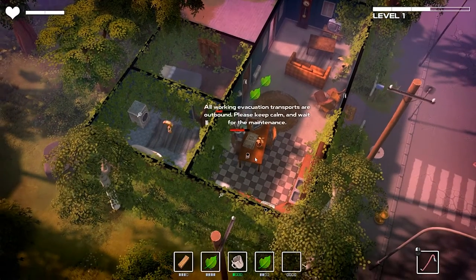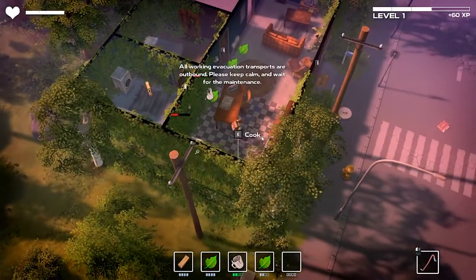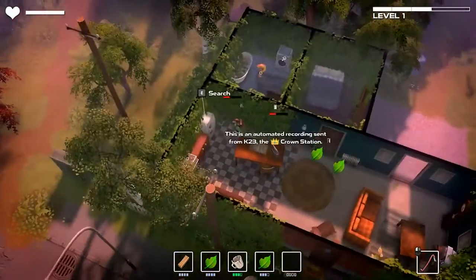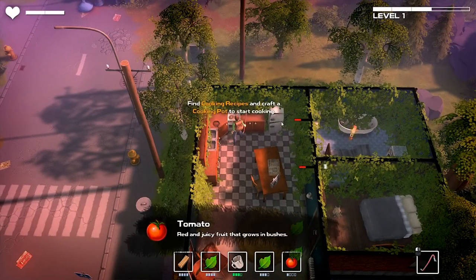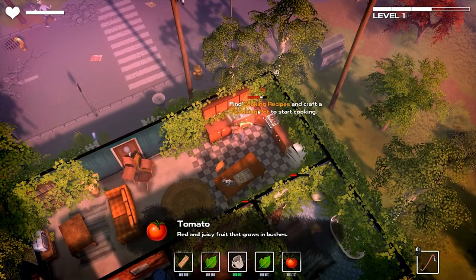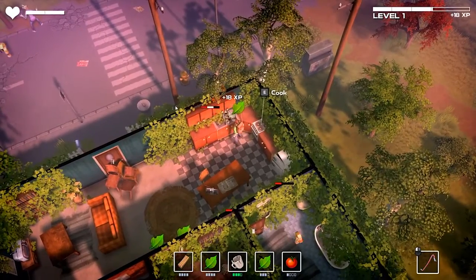You can search containers like this to get items, like tomatoes. You'll also be able to cook things to restore your health.